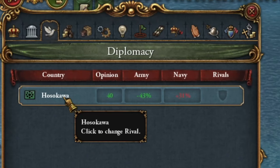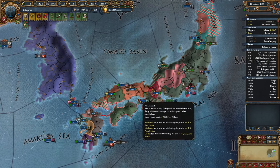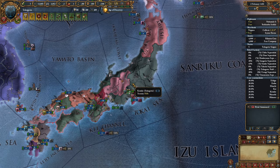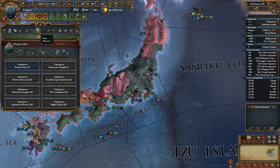Hosokawa becomes our only rival for now, which is actually good because it means I can humiliate a few more countries before continuing to conquer. Unifying Japan itself isn't a challenge — I have an episode where I do it in less than 10 years, but then we'd be technologically backward, probably still without the Renaissance and undeveloped ideas.